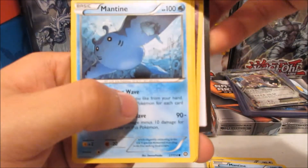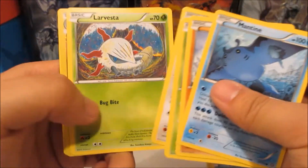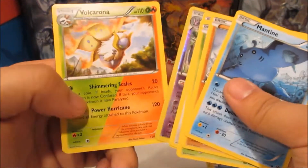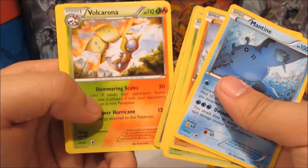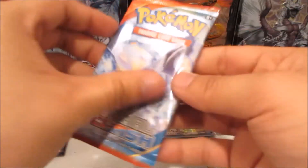Here we go. We got Mankey, Yamask, iPhone — Larvesta, Leavanny reverse, and a Shiny Volcarona non-holo rare. Would've been really cool if it was a holographic.